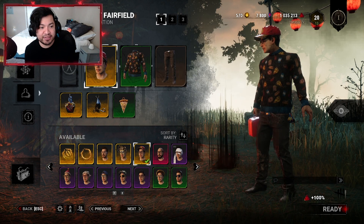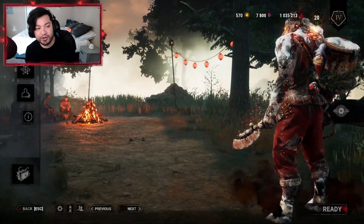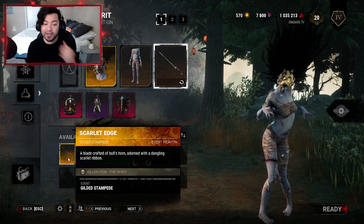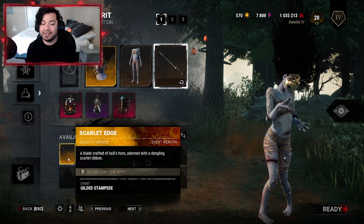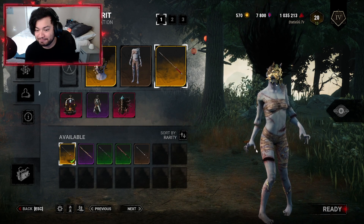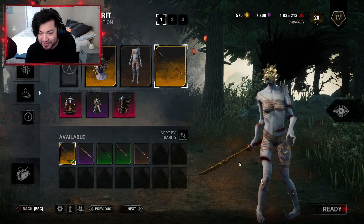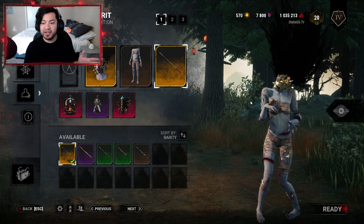Let's go ahead and check out how the Spirit's weapon looks. Click on Back, Play as Killer, and look for the Spirit. Click on Customize, click on the Weapon, and there it is — the Scarlet Edge, a blade crafted from a bull's horn adorned with a dangling scarlet ribbon. There it is — I forgot how sick this weapon looks. The red ribbon and the gold blade is just so nice.